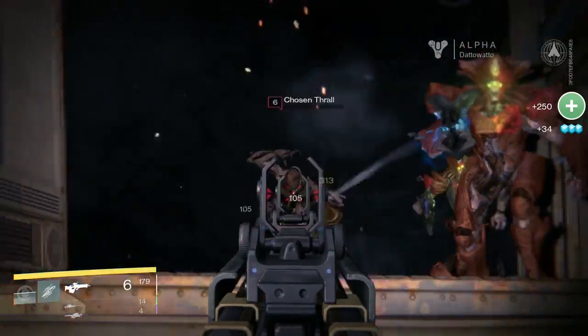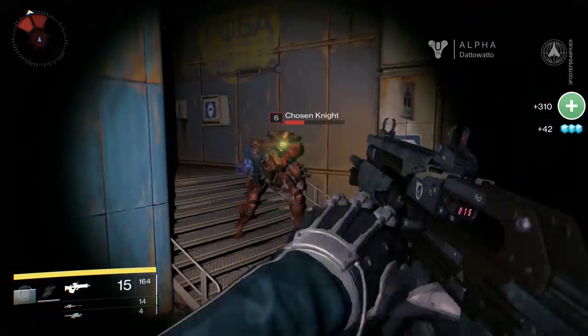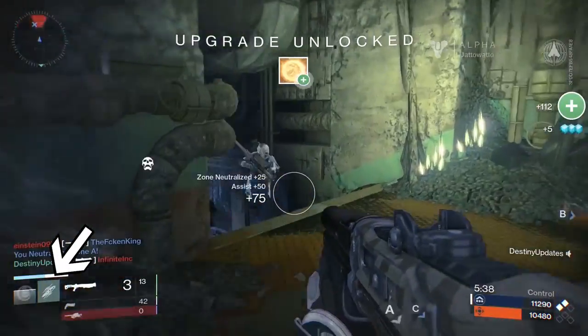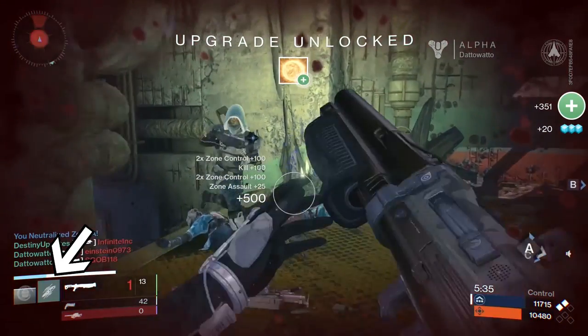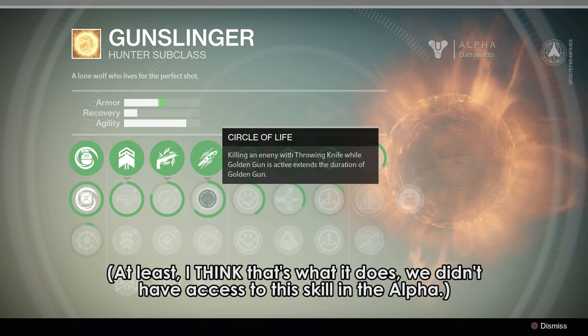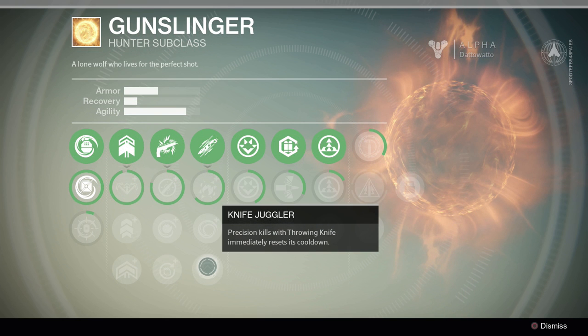Your melee attack is Throwing Knife — you throw it and it travels through the air in an arc, so aim high against targets at a far distance. If Throwing Knife is off cooldown and you are close enough to melee, you will automatically stab instead of throwing your knife. Circle of Life grants bonus duration to Golden Gun if you get a kill with the throwing knife while Golden Gun is active — it resets your 10-second timer but not the three shots. Incendiary Blade makes your throwing knife deal additional fire damage over time. Knife Juggler instantly resets the cooldown of throwing knife if you get a precision kill, which means a headshot.